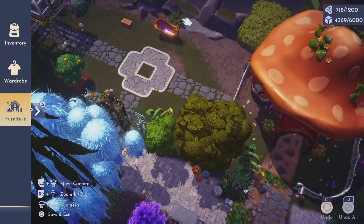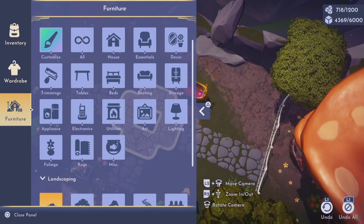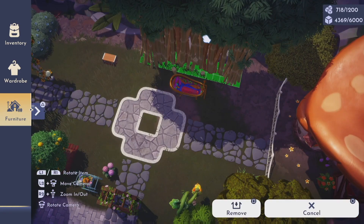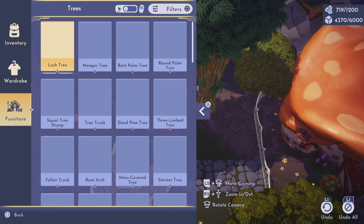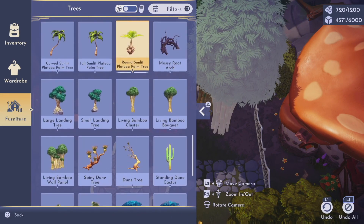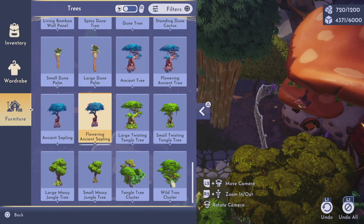I didn't actually start off with a completely clear space for this build. I already had a flower garden in this spot before I tore it down. So I thought I'd be incorporating some of the old garden design elements into this new build, but as I began adding more items and some of my ideas began to take shape, I realized I was actually going to be going in a completely different direction.